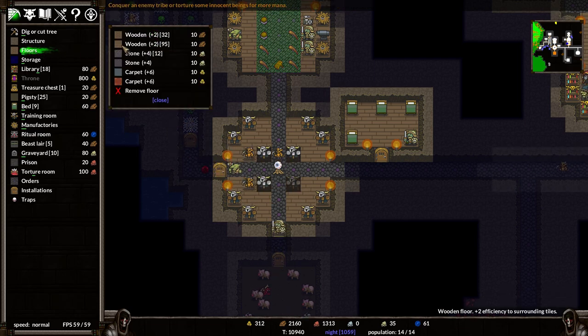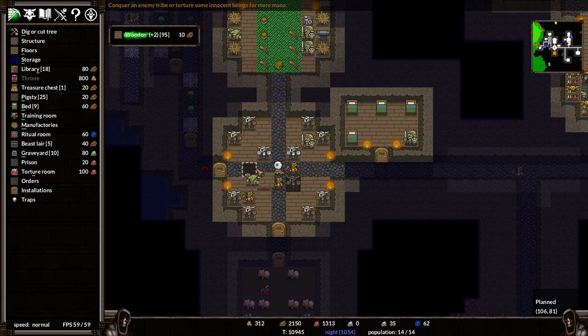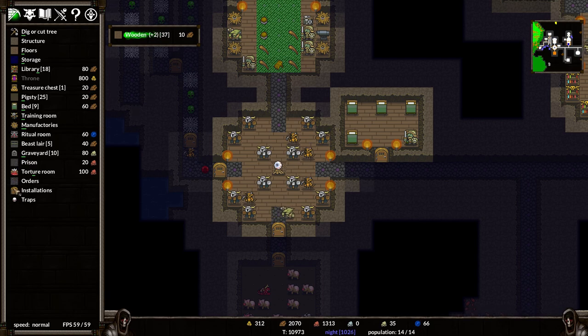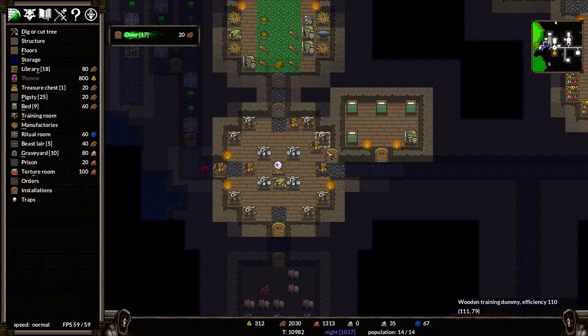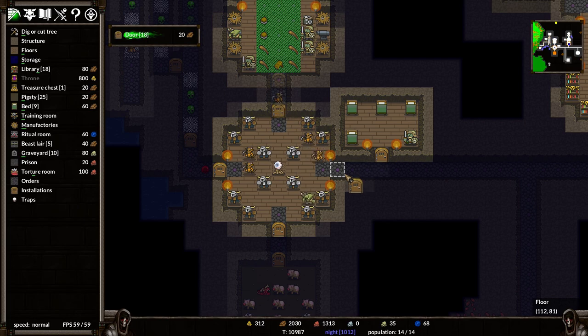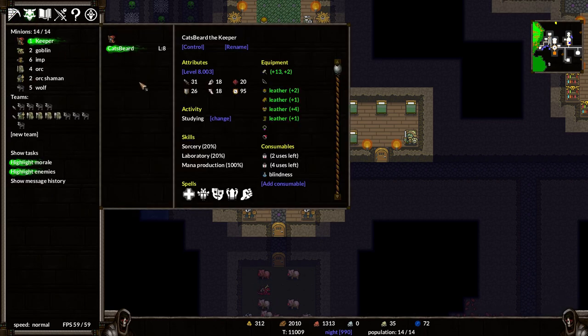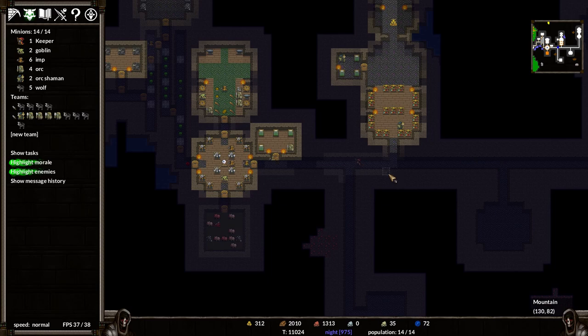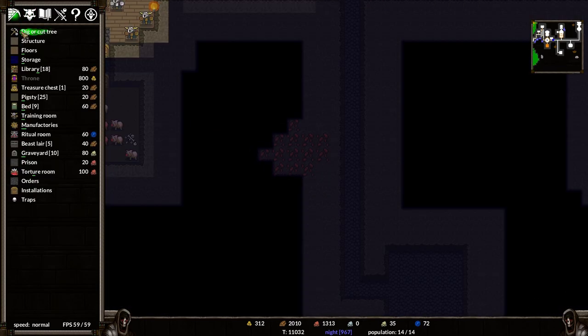We'll place this down and draw out a little bit more wood around it. I don't necessarily want things going up here and attacking my forge. I want things to be stuck in there. But now that we can actually train up a little bit more, I want to go to my keeper and tell him to stop studying - I no longer want you to do that. I want you to get to your highest possible level through training first.